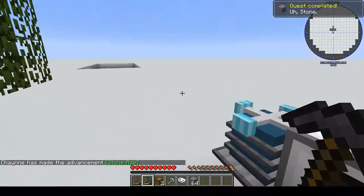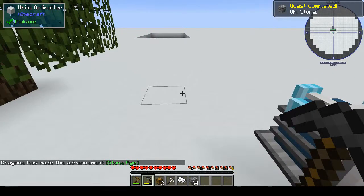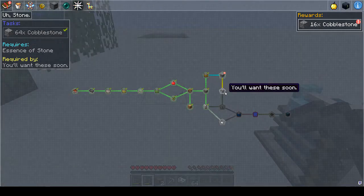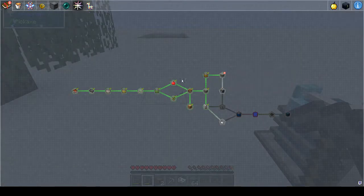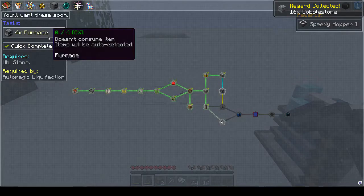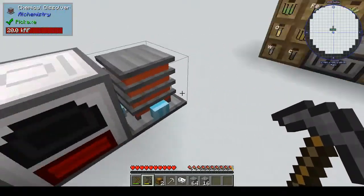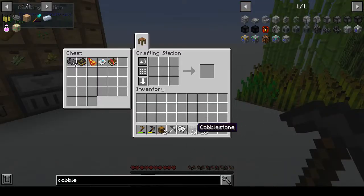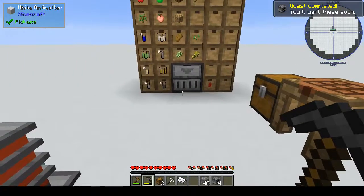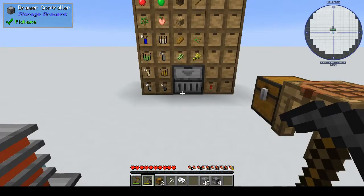Stone. I keep wanting to press L to get to the quest — I'm sure that was in a different mod pack. You'll want one of these soon. They want four furnaces and we get a speedy hopper — oh, I wonder what that's from. It's eight furnaces. I really keep wanting to press L.